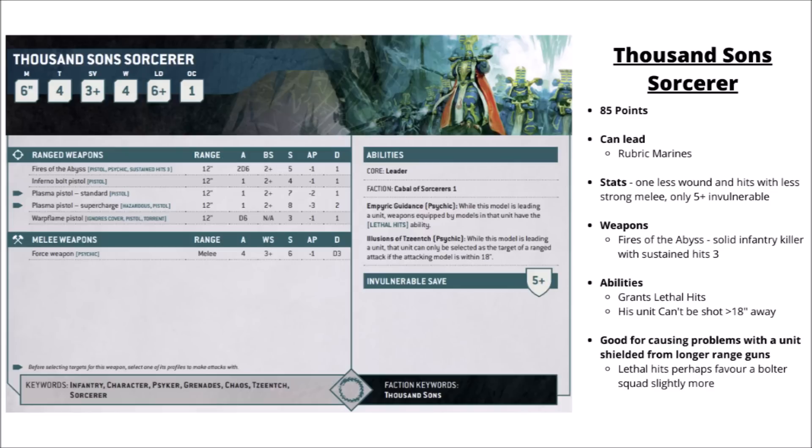Next up, the regular Thousand Sons Sorcerer at 85 points, again leading Rubric Marines. Compared with the Exalted, he gets a slightly worse stat line - only a 5-plus invulnerable save, one less wound, and doesn't hit quite as accurately in combat. His Psychic attack, Fires of the Abyss, throws out 2d6 shots with Sustained Hits 3, all at Strength 5, AP-1 and Damage 1, getting a lot of hits against infantry. For his abilities, he grants Lethal Hits to the unit, which might be a little better with Bolt Guns than Warp Flamers, and also gives the powerful ability that his unit can't be shot by enemies greater than 18 inches away. This seems interesting for a small unit of Rubrics trying to take an objective slightly further from the enemy firebase - unless they get close, they can't shoot your squad.